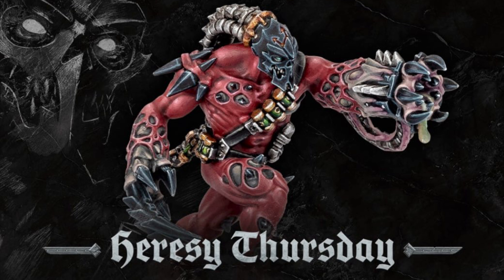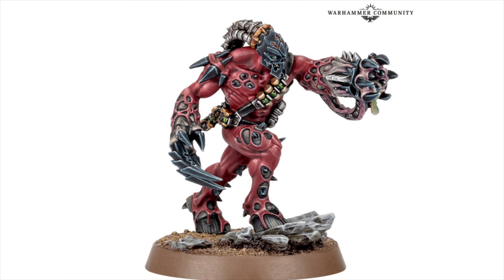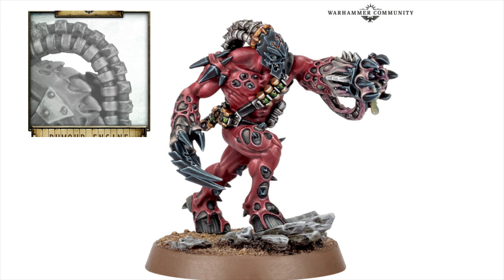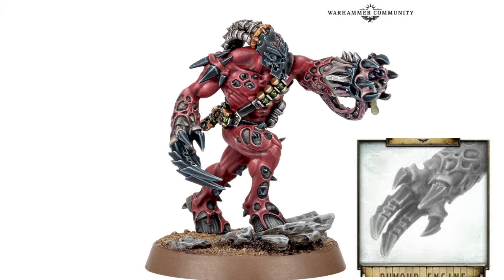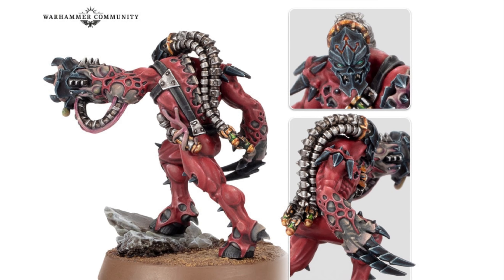We've also got some brand new bare heads revealed for Space Marines, which we'll come to at the end of the video. But first up it's the Infernus Abomination — an assassin-type character for the traitor legions. It solves a couple of rumor engines as well: the cables on the back of the head and the claw on the right hand. It's a very interesting model, kind of like a traitor version of the Calydus assassin.